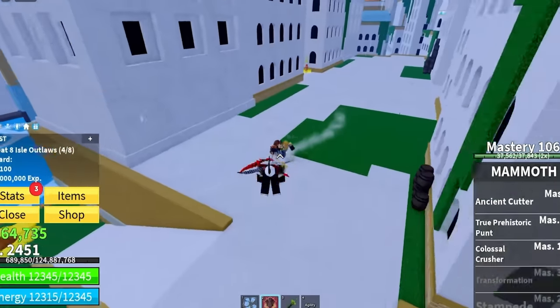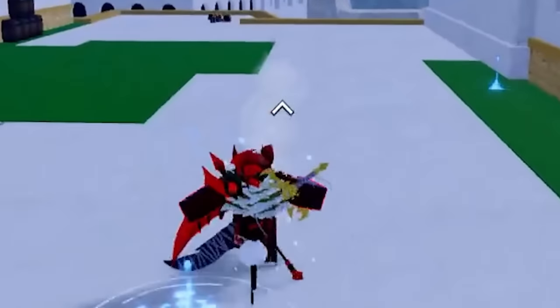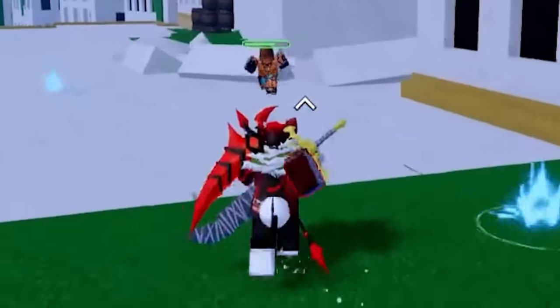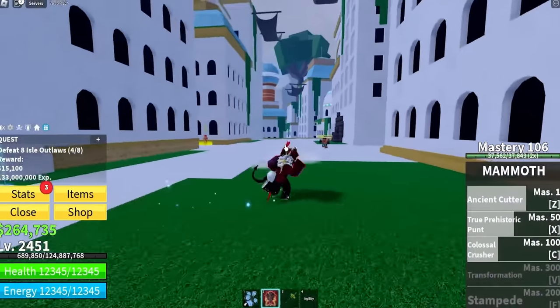What does this new Colossal Crusher move do? We just grabbed the enemy, threw them up, and slammed them down. That does so much damage. You can definitely wobble people with the Mammoth fruit. That's awesome.